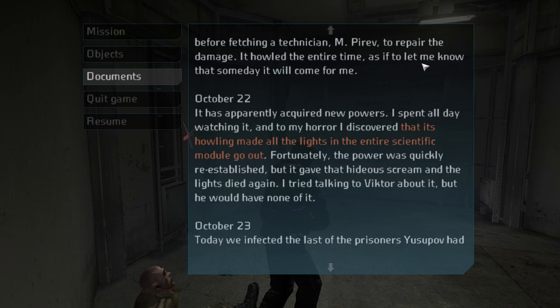October 21st: today I caught that damnable creature trying to take apart its cell. I swear it started smiling at me when I saw it. I forced it back into a corner with a strong light before fetching a technician, M. Purev, to repair the damage. It howled the entire time, as if to let me know that someday it will come for me. October 22nd: it has apparently acquired new powers. I spent all day watching it, and to my horror, I discovered that its howling made all the lights in the entire scientific module go out. That is the crawling monster that we fought a couple times.